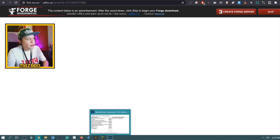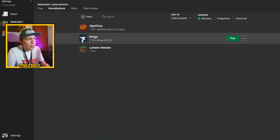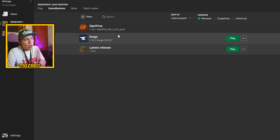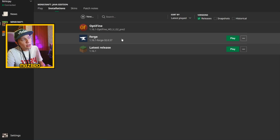Now open up Minecraft again. Go to Installations and you'll see a new setup has been made for you. You'll see the usual version you play with without OptiFine or Forge, and then an option for OptiFine once you install OptiFine, and then an option for Forge. The one you'll want to use is Forge, because Forge can run OptiFine along with it. But before we do that, there's something else you need to do.